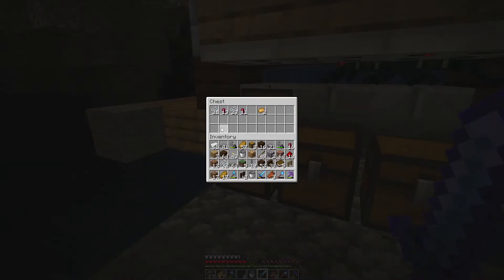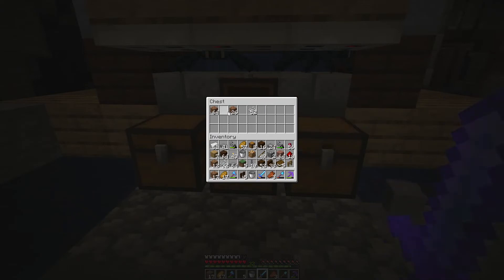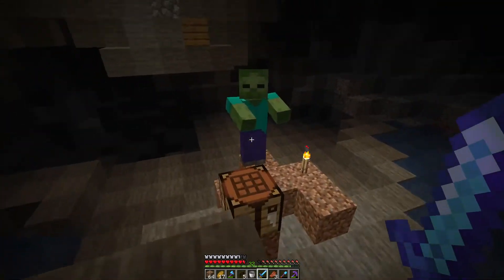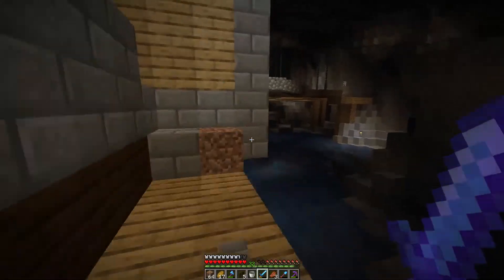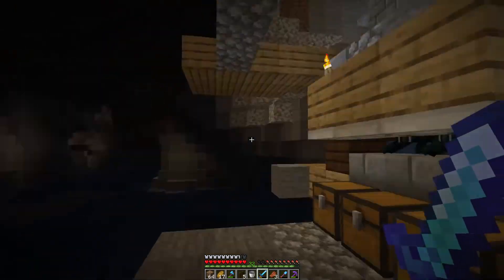I need to make another sword with the enchantment that does more damage to spiders - bane of arthropods I think - because these guys take forever to die. Noisy has another spawner, so I'm pretty pumped about that. It looks disgusting, I won't lie, but I'm happy with it. We're already getting quite a lot of stuff here. This cave spawns so many mobs it's actually insane.